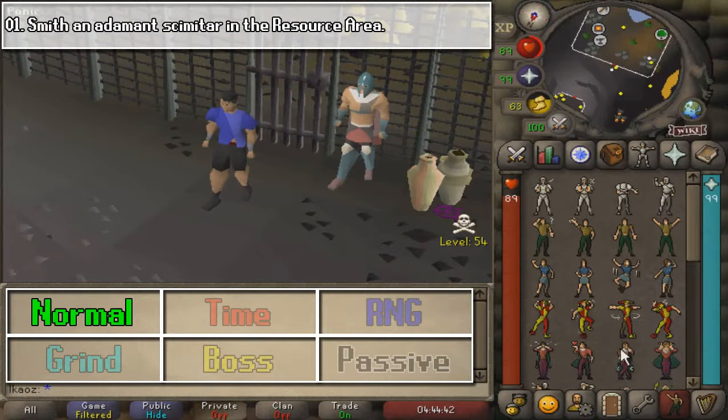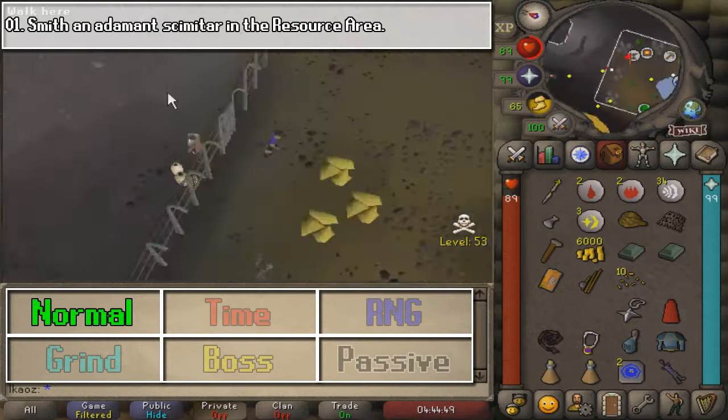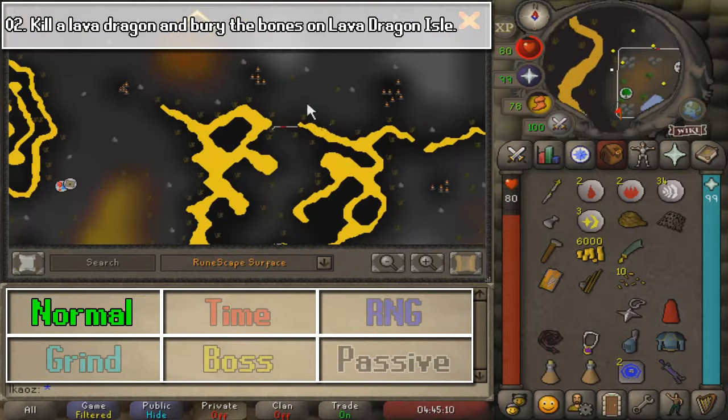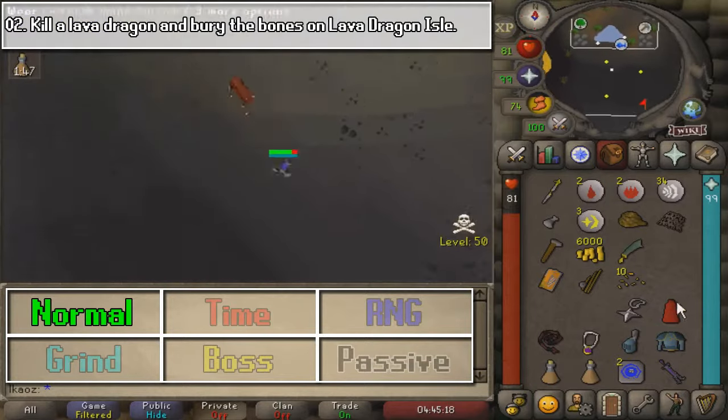We are going to start all of these at the resource area here in the wilderness, where we are going to smith an Adamant Scimitar. As long as you have your bars, you don't need to mine them here.